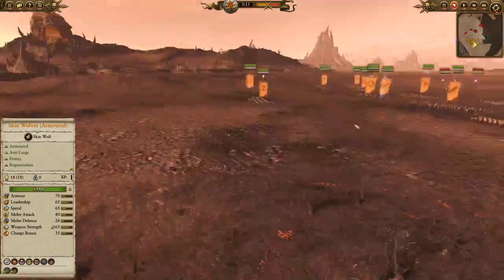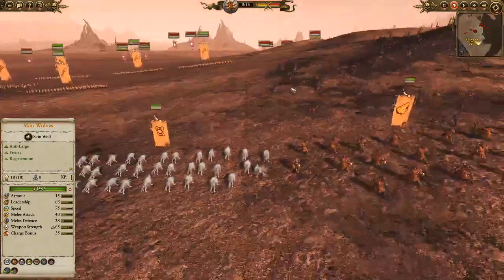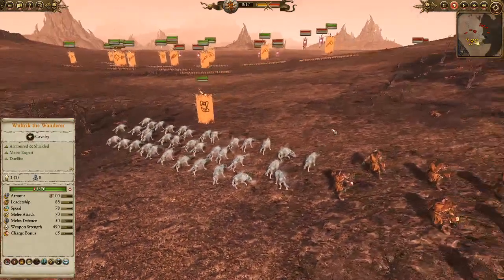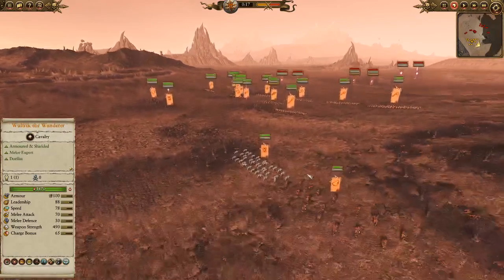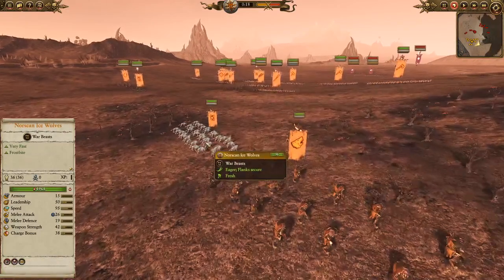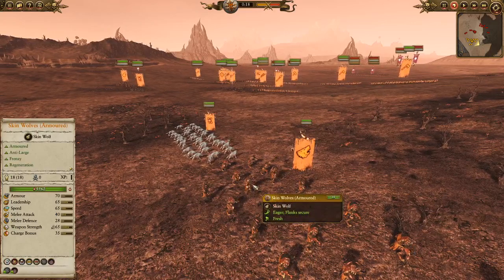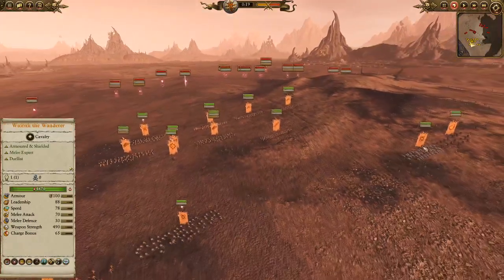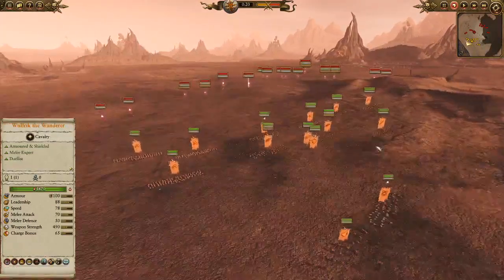If you can get them on the charge or catch them in the back, you'll have a good time. And then he's got Norscan Ice Wolves and more Skin Wolves — these ones are armored, so 65 speed versus 75 speed on the standard one. You get a bit more punch but lower speed. It's a weird grouping. The problem is that Norscan Ice Wolves have 95 speed and Skin Wolves have 65, so they're not going to be able to travel together very efficiently. You want the Ice Wolves to catch something and then have the Skin Wolves come in for the 1-2 punch.